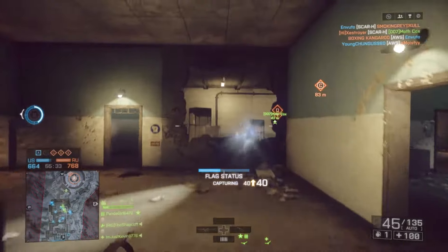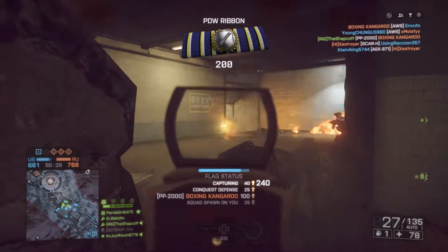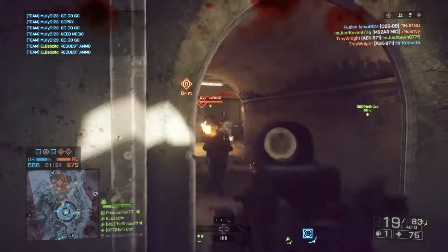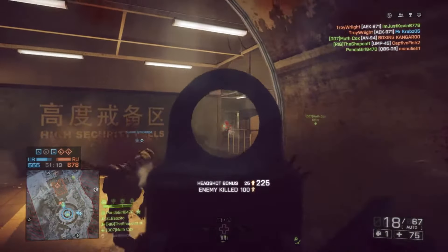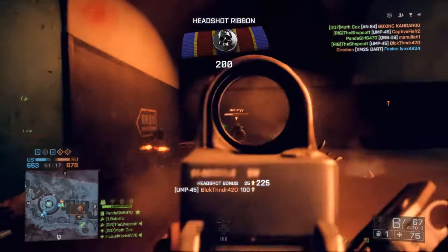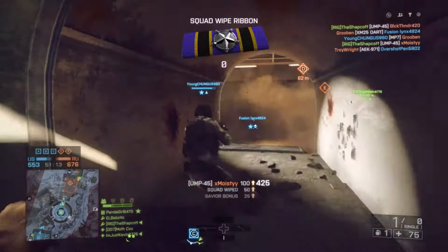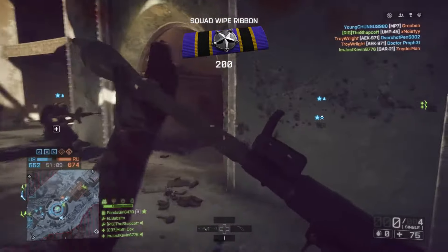The PP2000 is not good. Bit of a peashooter this one. Easy to use, yes, fun to use, negative. E tier. The UMP45 — I've used this gun quite a bit actually, and I'm not sure why. The 45mm rounds give the damage a slightly higher threshold, but the 600 RPM is pretty brutal. D tier.